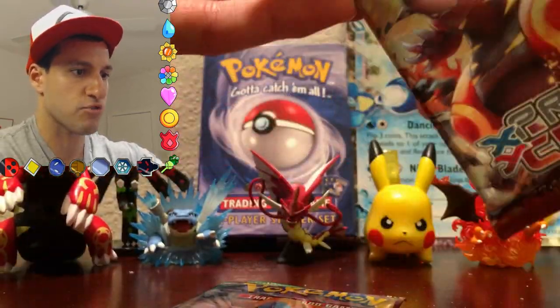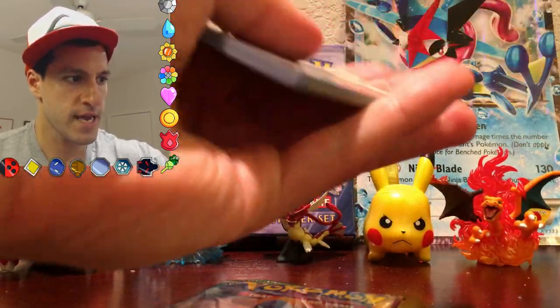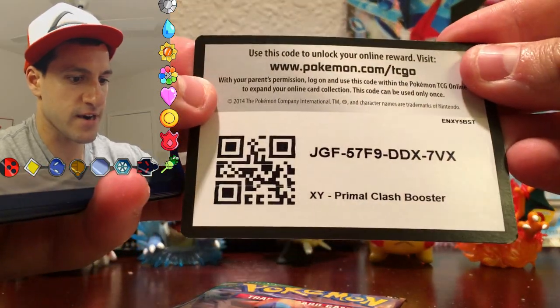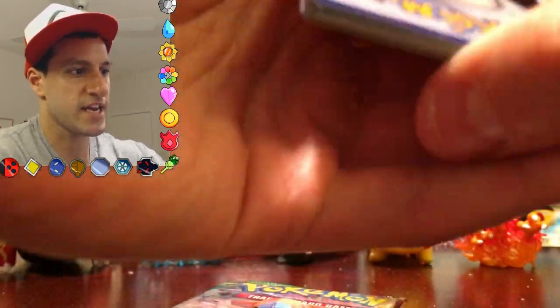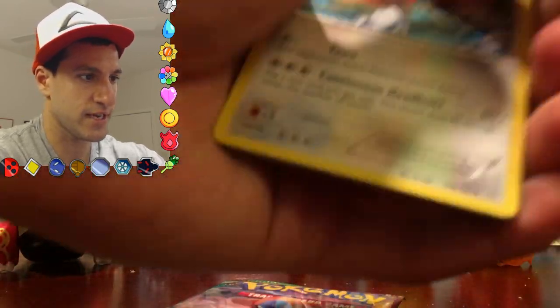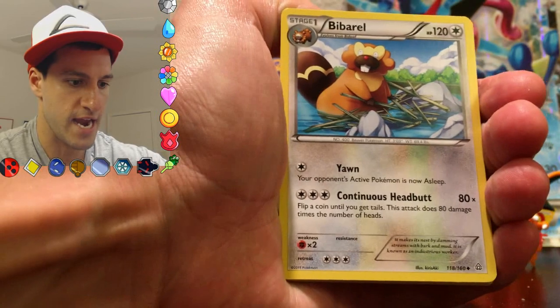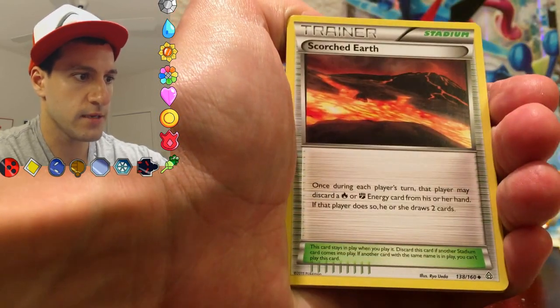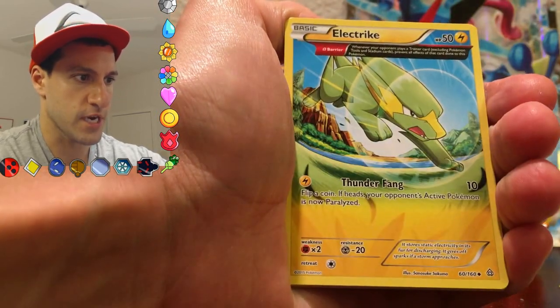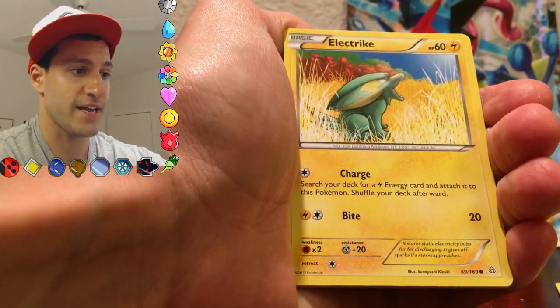Let us begin with this Primal Clash Booster Pack. That was a little difficult to open. And surprise, here is a code — please leave a like if you like me giving away my codes, as well as my cards. Let us see if we can begin this opening in style. Barber... Scorched Earth Policy. Electrike — that's a really cool looking card.